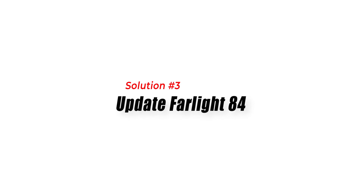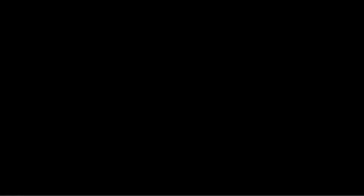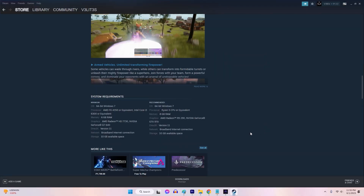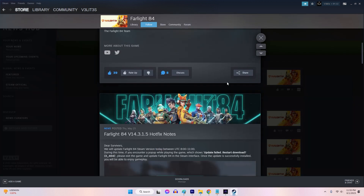Solution 3: Update Farlight 84. It's important to have the most recent version of Farlight 84 on your device. Game updates often include bug fixes and improvements to the multiplayer functionality. To do this, launch the game launcher or the Steam client. Check for any available updates for Farlight 84. If updates are available, download and install them.